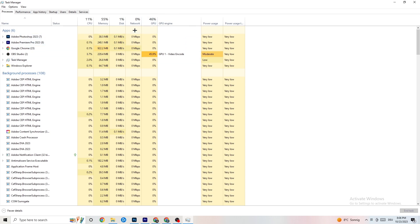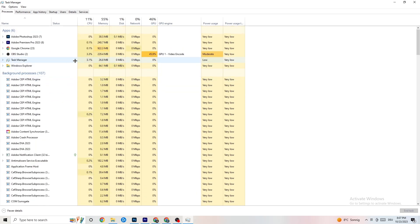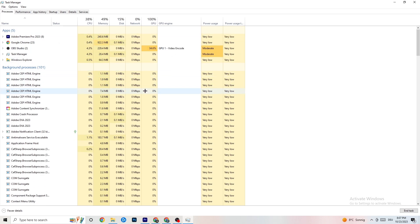What I want you to do is end every single task that is currently using too much GPU or CPU. Focus on the apps section, but also check background processes. If any background process is using too much CPU or GPU, right-click it and select 'End Task' — for example, Photoshop in my case. Repeat this for every program showing high usage, highlighted in yellow or red.